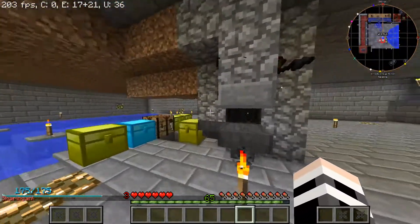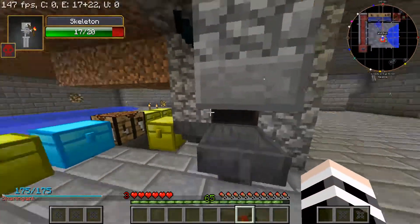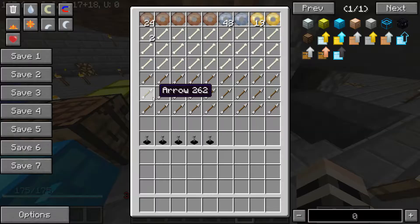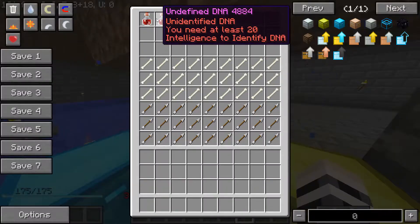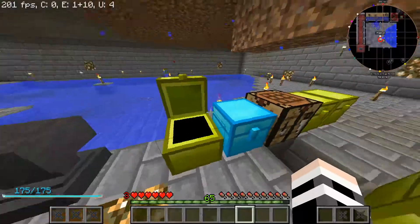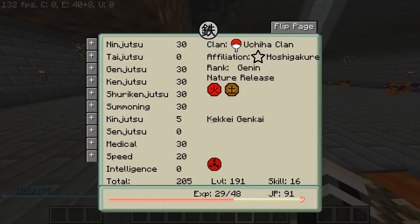I upgraded this chest and cleared it out of all its bones and arrows because I don't really need them. I also got an extra DNA point while grinding — unidentified DNA. I'll try and get a different type of Sharingan and try to get a different nature.